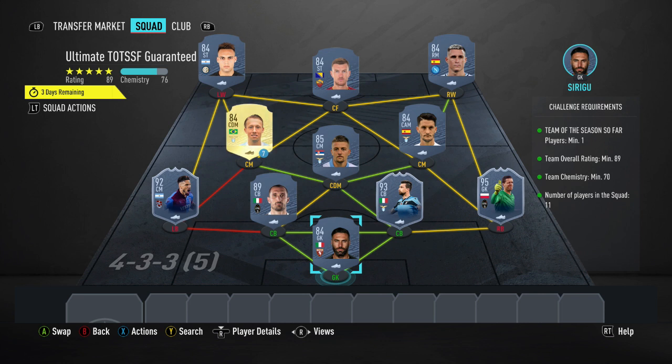For this squad, the prices are: Cialini is currently 35k, Milinkovic-Savic is 12,250, Sirigu 7,200, Lucas Leiva 7,500, Zeko 5,400, Calion 8,800, Alberto 6,700, Martinez 5k, and Sousa — I'm not sure how you pronounce the left back — is currently 50,000 coins.